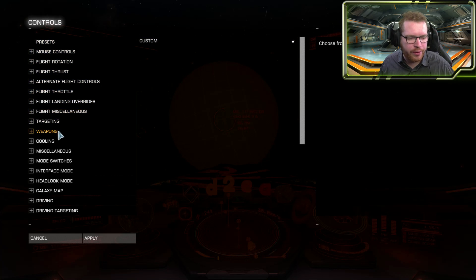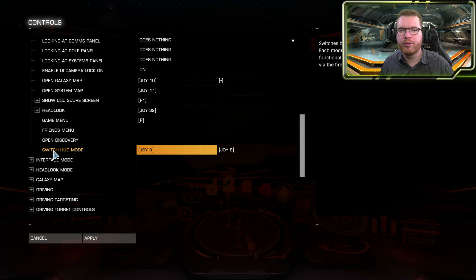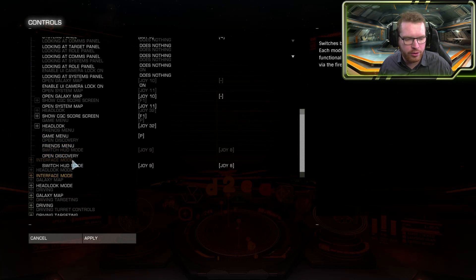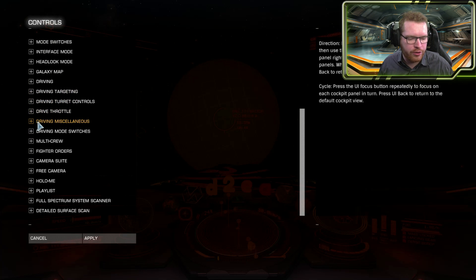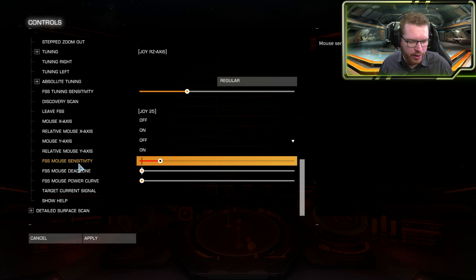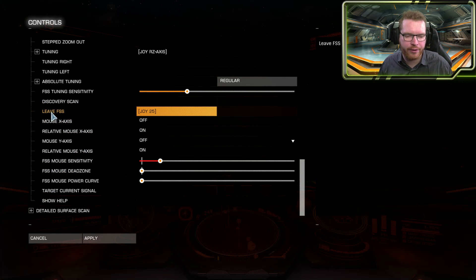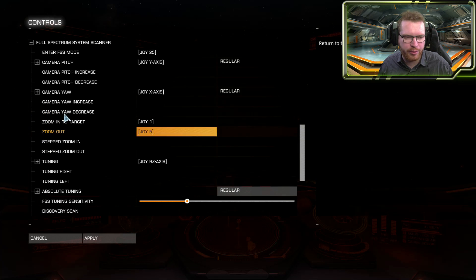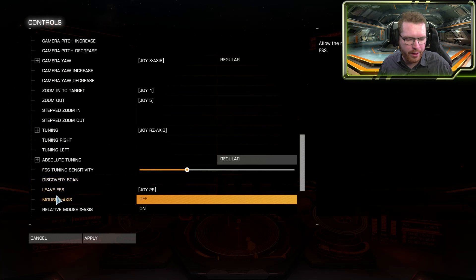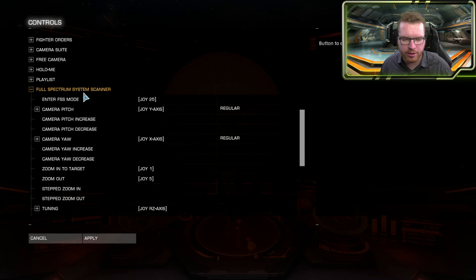Let's look at the key bindings. The first thing you need to set is the HUD mode switch — all the way at the bottom you have 'Switch HUD Mode,' which toggles between combat mode and analysis mode, the orange versus the blue UI. Next, scrolling down to the bottom, you have everything related to the FSS scanner. The most interesting ones are 'Enter FSS Mode' and further down 'Leave FSS Mode' — for some reason those are two separate key bindings, but you can set them to the same key.